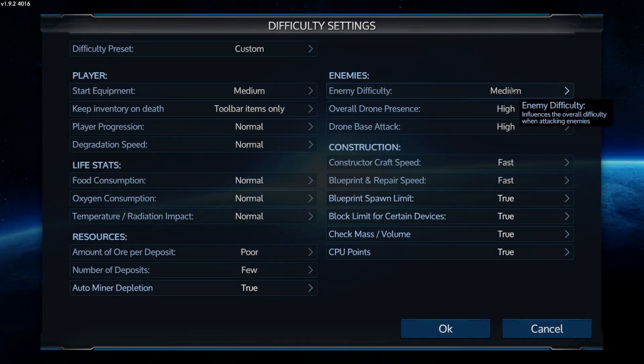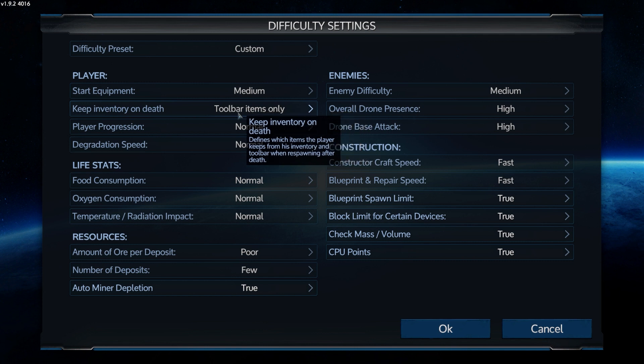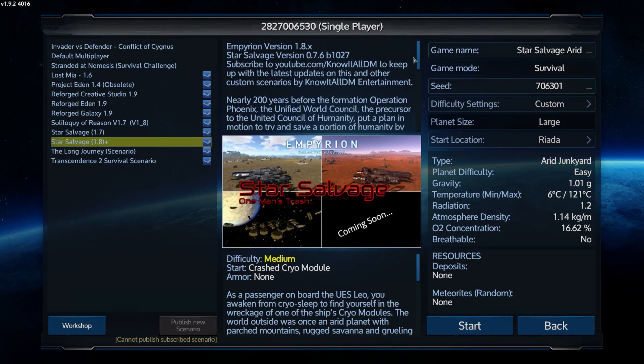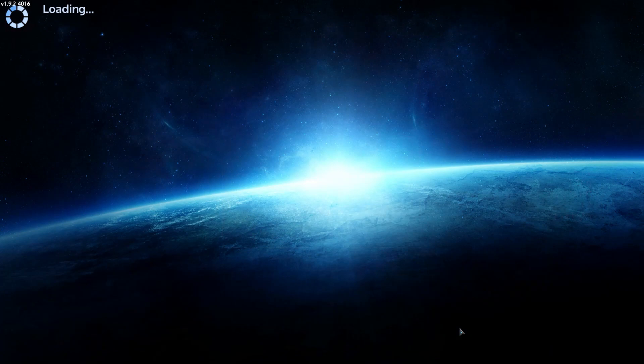These are the settings I'm going with. Standard starting equipment. The only thing that's kind of definitely beneficial to me is I get to keep the toolbar items - this is just to avoid death loops, potentially. They're not fun for anyone. But we still have to go grab our backpack. Everything else is pretty much normal. Apart from resources are low and enemy presence is going to be high. Difficulty is standard, just in case anything's a little bit unbalanced. Also, I suck. And of course, we're playing with CPU, mass and all that. A lot's changed in Star Salvage since I've last played it - there's been a lot of reworking of the progression trees. So let's stop chatting and do something.